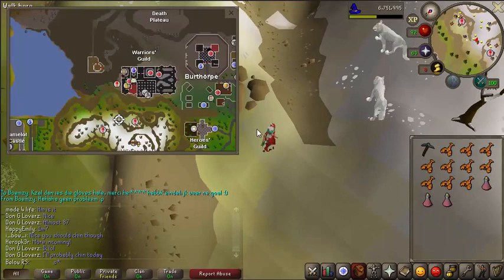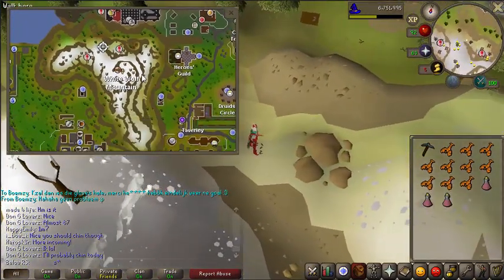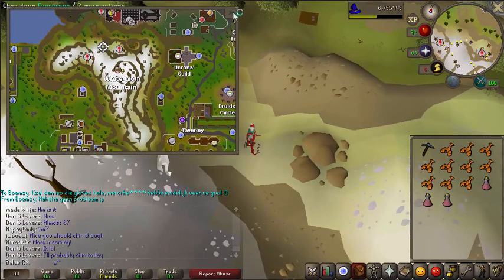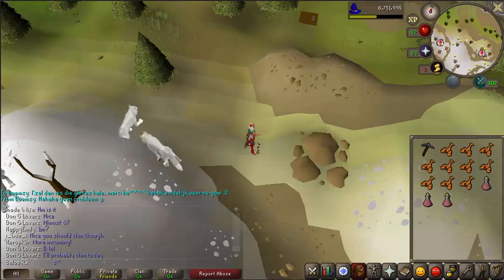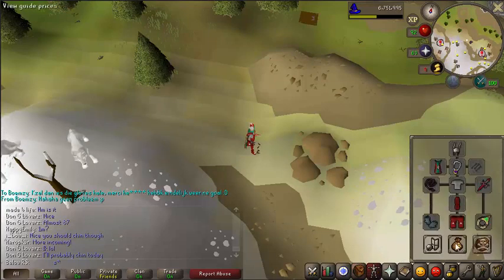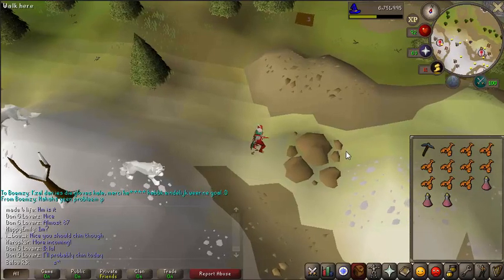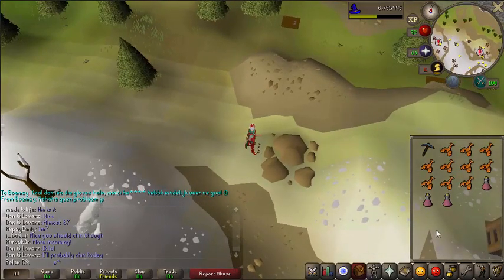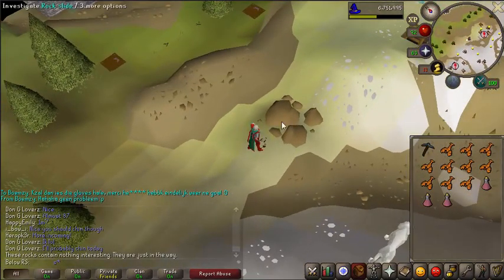First off, you want to come all the way to White Wolf Mountain and go all the way to the north, next to this exclamation mark. The requirements are: any pickaxe, 50 mining, some armor, some food, and a minimum combat level — a very low combat level won't work. You can also bring some energy potions because you're going to run all the way.